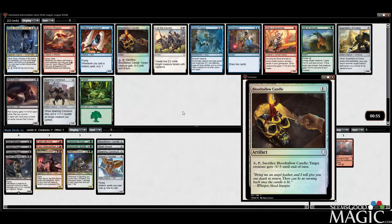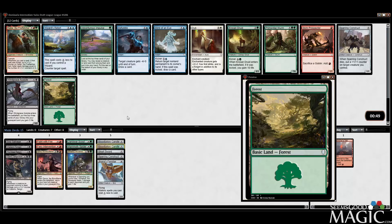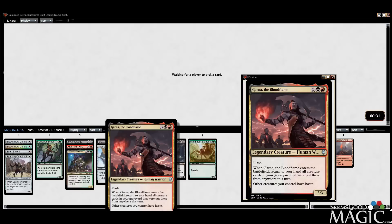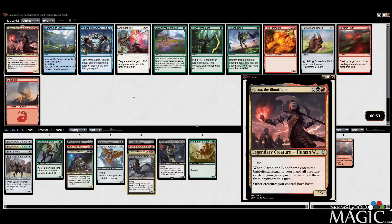Another candle — yeah, or splash for Arona. We'll take the candle. Here, probably take the Acolyte. We could take Halar; still splash for it. Don't have that much kicker at all, so it might make more sense to just take the Acolyte. Works well with Soul Salvage as well as Eldest Reborn. That's actually kind of cool — return to your hand all creature cards in your graveyard that were put there from anywhere this turn, so technically you could mill it and get it back.